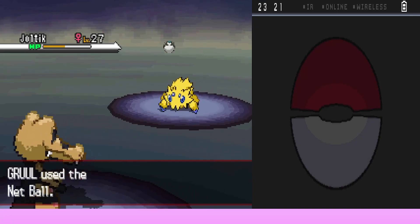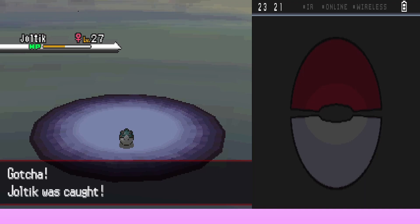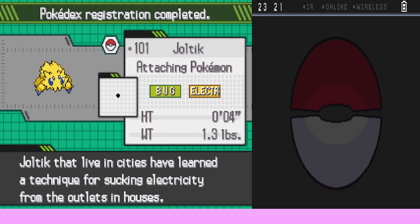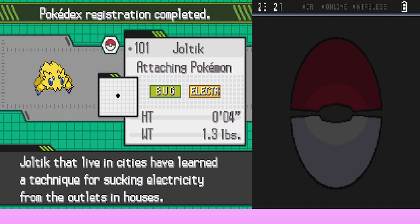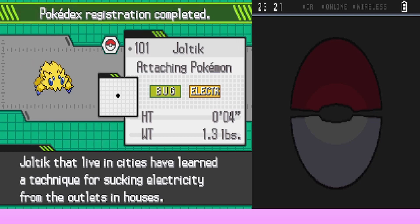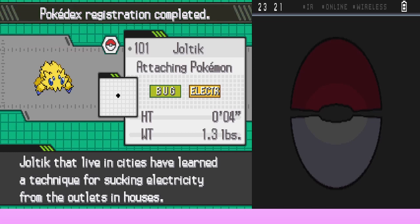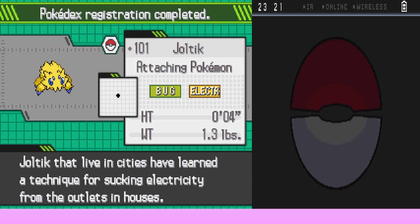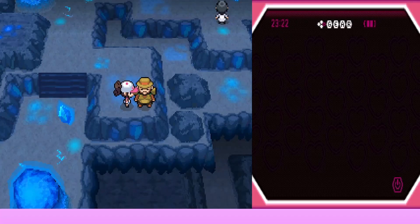We throw the Net Ball — one, two, three — gotcha! Joltik was caught! Its data was added to the Pokédex. Joltik, the Attaching Pokémon, is a Bug/Electric type. It is four inches tall and weighs 1.3 pounds. Joltik that live in cities have learned a technique for sucking electricity from outlets in houses. Amy declines to give it a nickname and it goes to the PC.